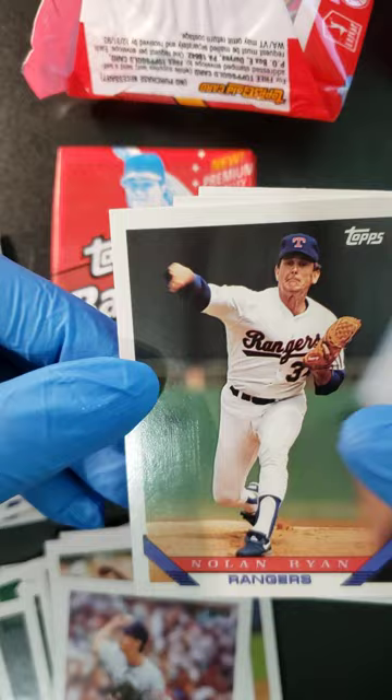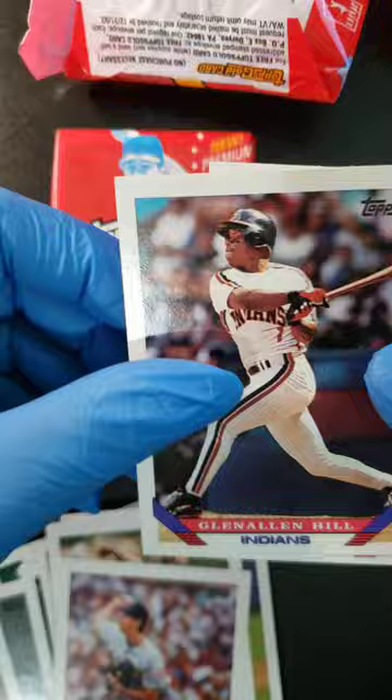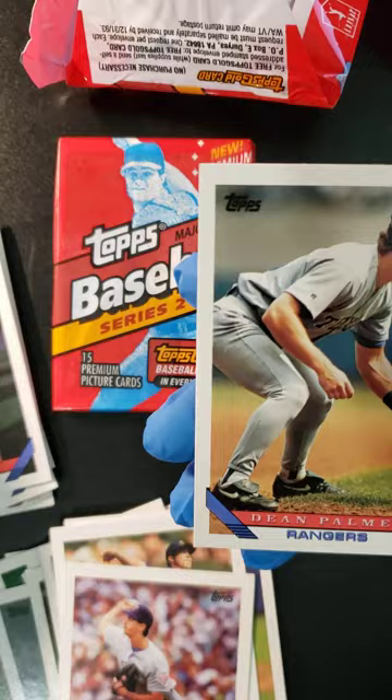Brian Harvey, Zane Smith — oh, there's a Nolan Ryan, we'll take a Nolan Ryan! We got a Mike Felder, Glenn Hill, Greg Colburn, and a Dean Palmer to end the pack — Dean Palmer of the Rangers.